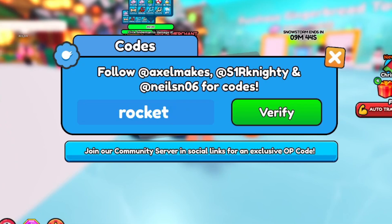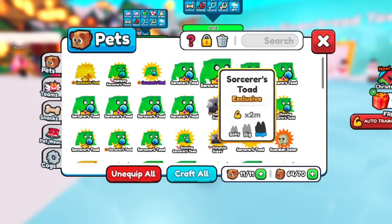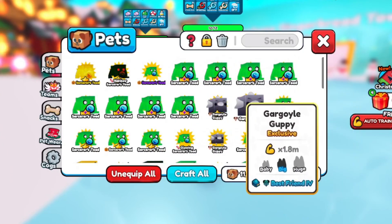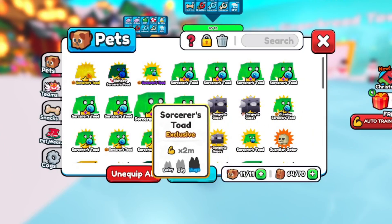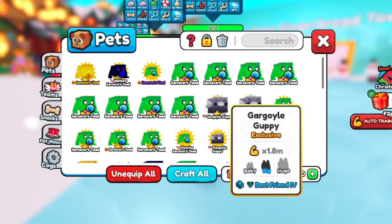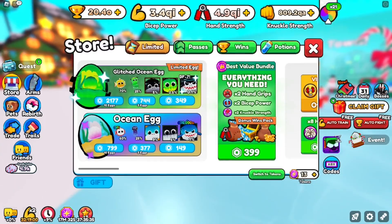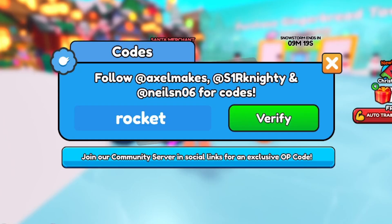Before the next code, I'm doing a giveaway — giving away free pets to subscribers. If you want a chance to win a free pet, like, subscribe, and comment your username. I have a lot of powerful pets I'm not using, so comment your username for a chance to win.